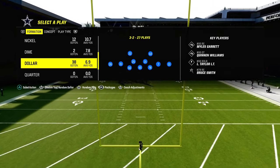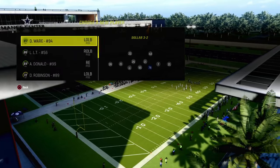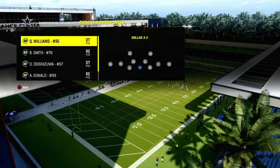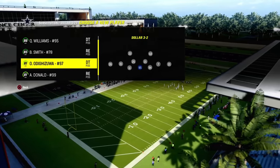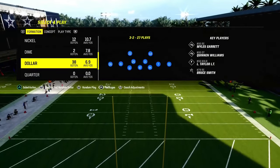Today we're going to be showing you the best pass defense in Madden 24, and it's going to come out of the Dollar 3-2 formation. We're in the Kansas City defense playbook. You could also find this in a lot of other playbooks — 4-6 multiple defense.